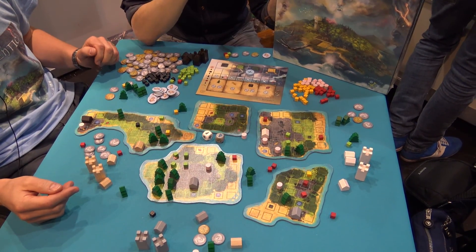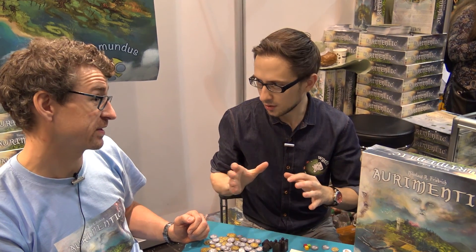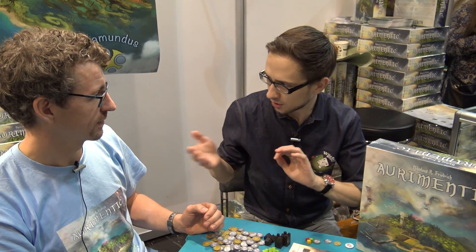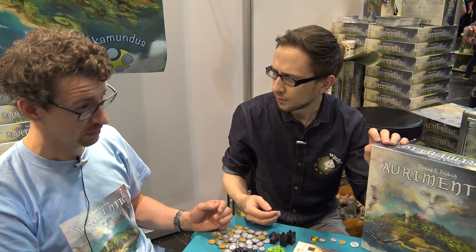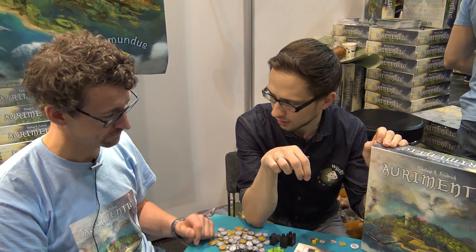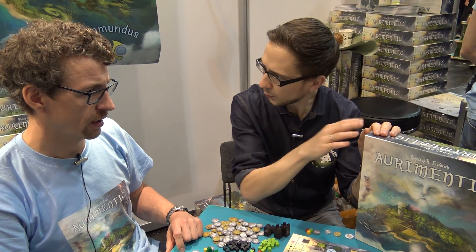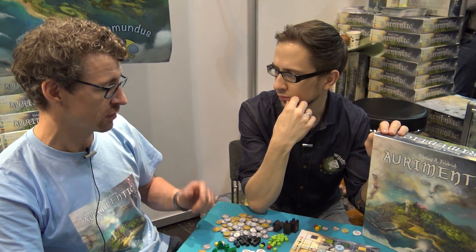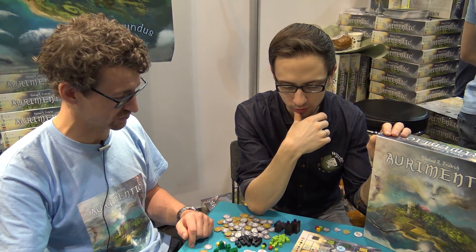This game came out at Essen — this Essen. It's been available for two weeks so we are totally new. It will be in retail very soon — a few weeks or a few months after Essen, we'll see how it develops. We had a lot of contact with retailers and distributors all over the world. If somebody wants to get this game after Essen, you can go to the homepage Nika Mundus — NikaMundus.com — and order it directly there. Today at Essen it's €45, and after the fair it will go back to €49.98, so roughly €50. That's a good price for a lot of stuff and wooden components.